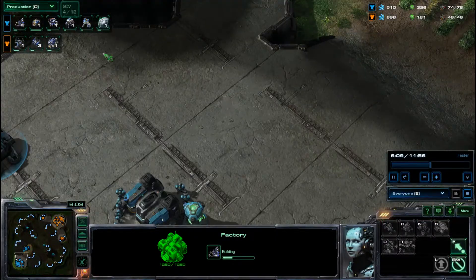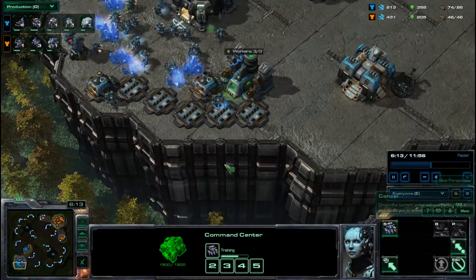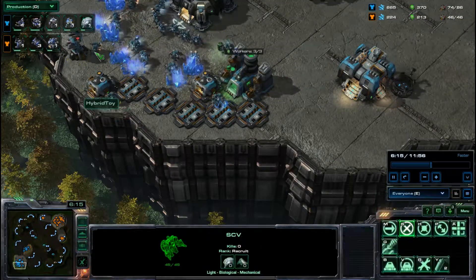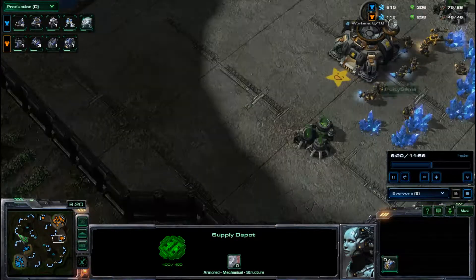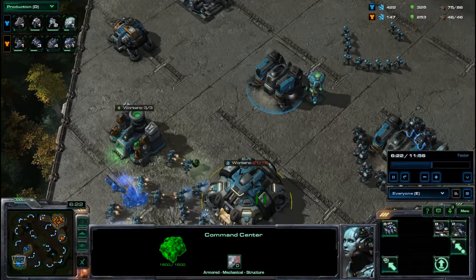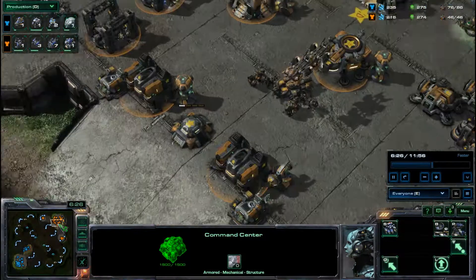We see the Factory coming down and tanks are going to come out. Double gas is there, fully saturated. There's a turret going down. Still too many SCVs around, which is unfortunate. We see Mules being dropped here by Fruitie — this is something I hope Mark utilises later on with the Orbital Command, so he can have scans and things like that.